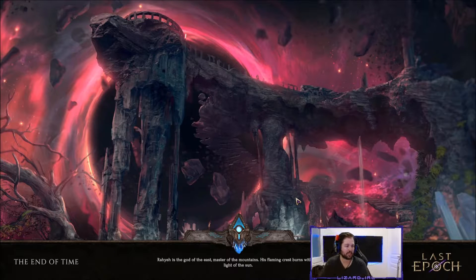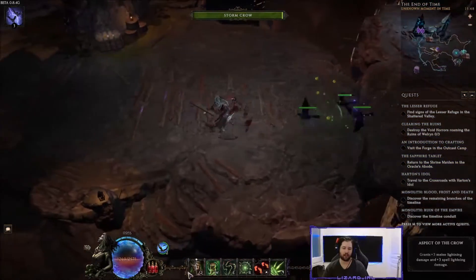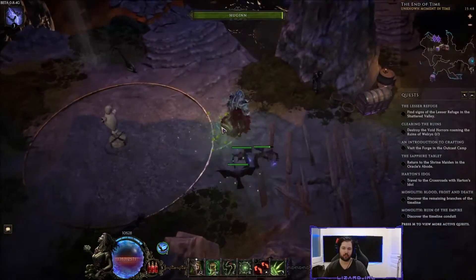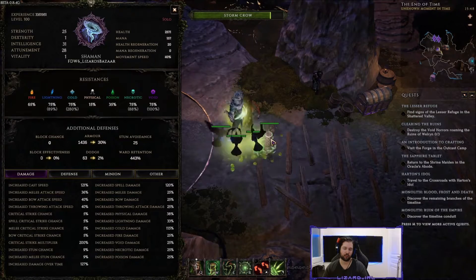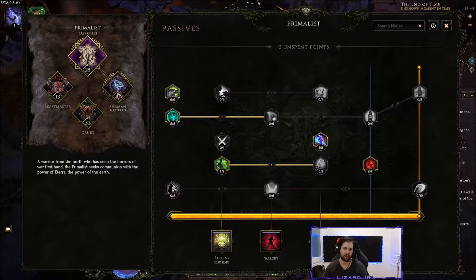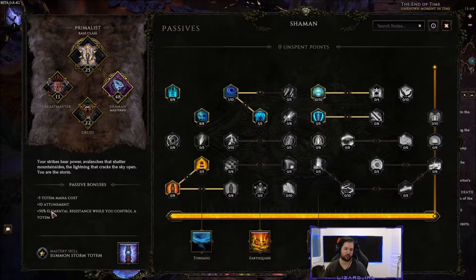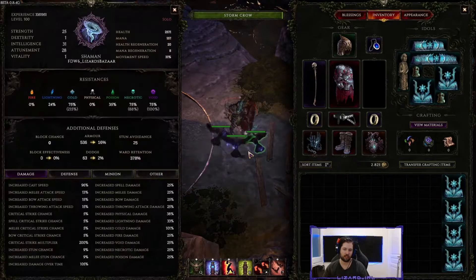We're a Spriggan but we're a Shaman, and the key mechanic is this: our ward retention goes up for every totem we have. This is thanks to a Shaman passive that grants elemental resistance per totem, plus 50 elemental resistance when you control a totem. Combined with 1% ward retention per uncapped cold resistance, summoning all six totems plus two additional totems gives us 400 cold resistance total.